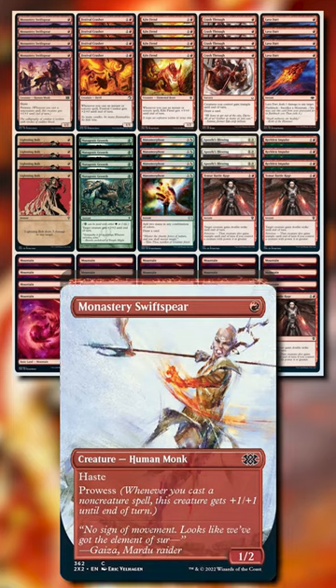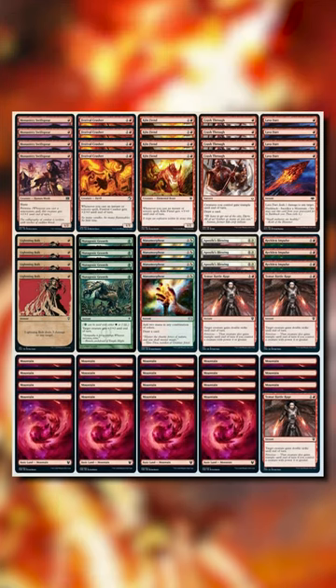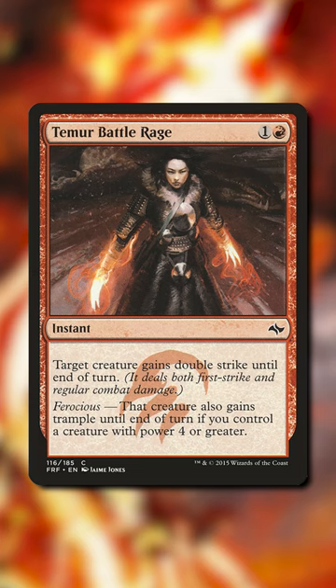With Kiln Fiend, Swiss Sphere, and Festival Crasher as your main three threats, the deck is focused on pumping these creatures up with cheap spells like Ancestral Anger, Lava Dart, and Mutagenic Growth. You can then use Temur Battle Rage to unload the damage onto the opponent.